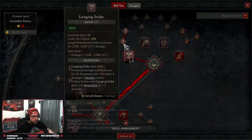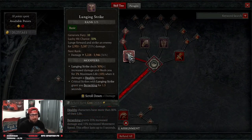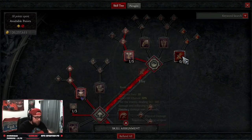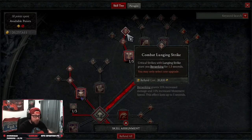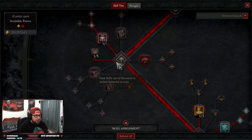Starting off, we are going Lunging Strike. This is probably the best fury generator or resource generator that the Barbarian has — an argument could be made for Flay or Bash, but Lunging Strike is really good because it closes the distance on enemies trying to get away. We're taking it all the way up to Combat Lunging Strike for the additional Berserking. Berserking gives you 15% increased damage and 25% move speed.